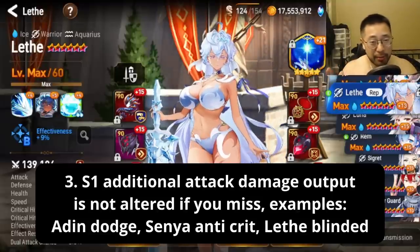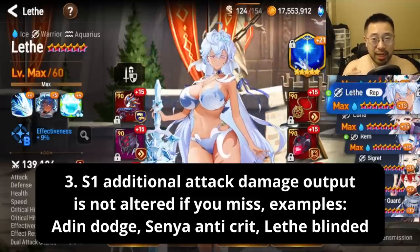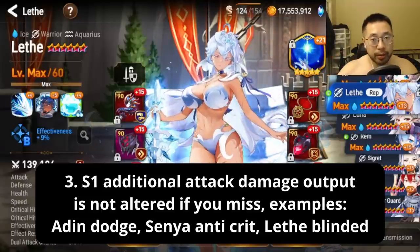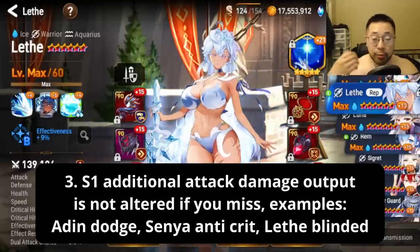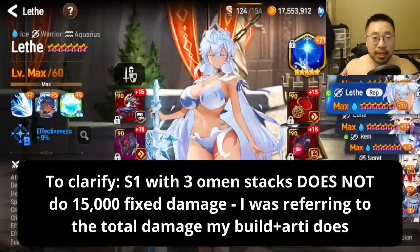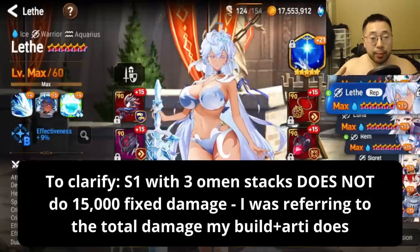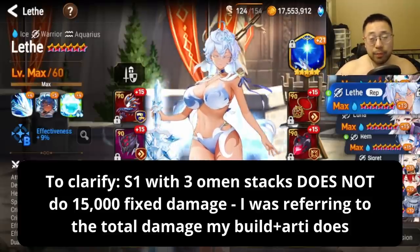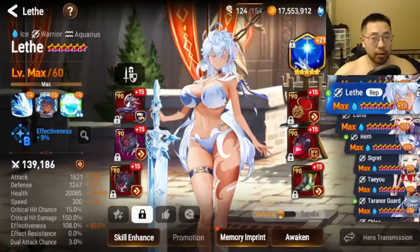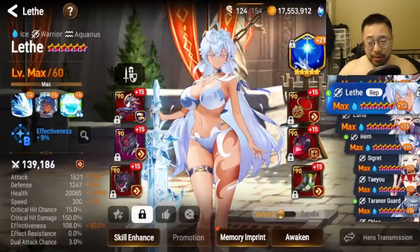Number three, the most important thing: at three Omen stacks she will kill even on a miss, so if you miss on Aiden it's still going to do like 14k–15k damage depending on your build. Throughout this video I've mentioned '15k fixed' — I want to clarify that's based on my stats. At 20k HP I'm doing 15k fixed damage. I'm not saying it works like Rimuru where it's a flat 15k.